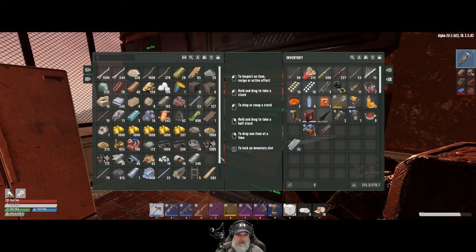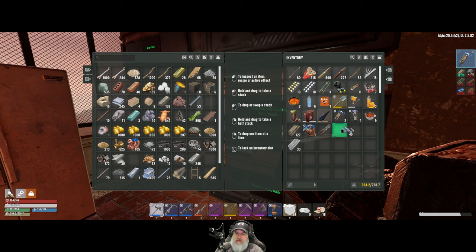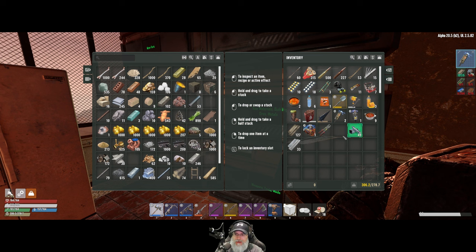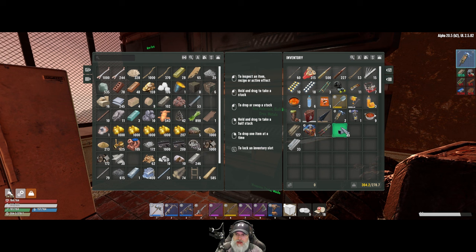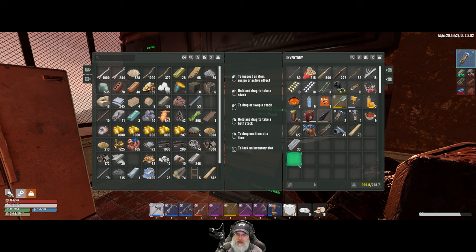We're also gonna need some iron plating. We're going to upgrade the ladders to titanium. I don't know exactly what that's gonna require — whether it wants scrap titanium, ingots, or plates — so let's take scrap with us and see. I also don't remember if those ladders were block-based or actual ladders I crafted. So let's take some wood with us too. If we do the block route we have to go wood, then stone, then concrete, then iron or steel.